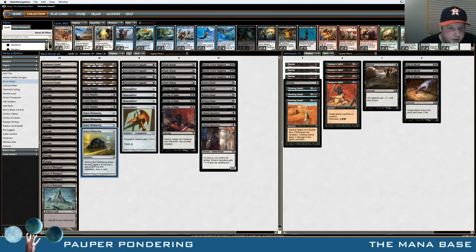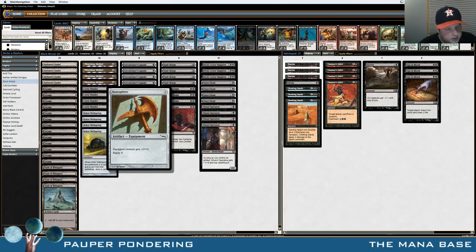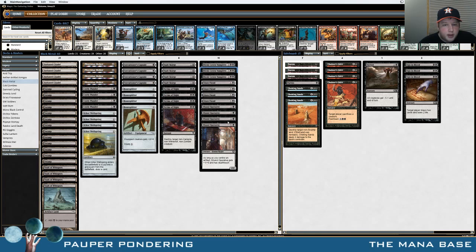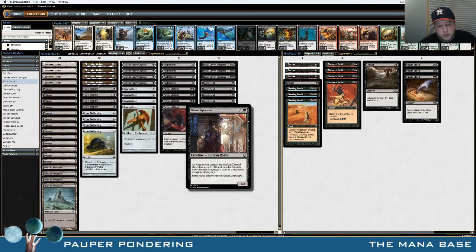Being able to sacrifice Ichor Wellspring to draw three cards is very, very good. Bone Splitter as usual is just a powerhouse — this is one of the best reasons to play aggro in this format; it's so good, so cheap, so efficient. Bleak Coven Vampires is another card that definitely impressed me — it seemed just like an aggressive Gray Merchant, which is funny to say when you consider how much damage Gray Merchant can deal. Dauthi Operative again is just a two-mana 3/2 with deathtouch; this card did its job, traded with a lot of stuff, maybe a little slow but fine in this deck.